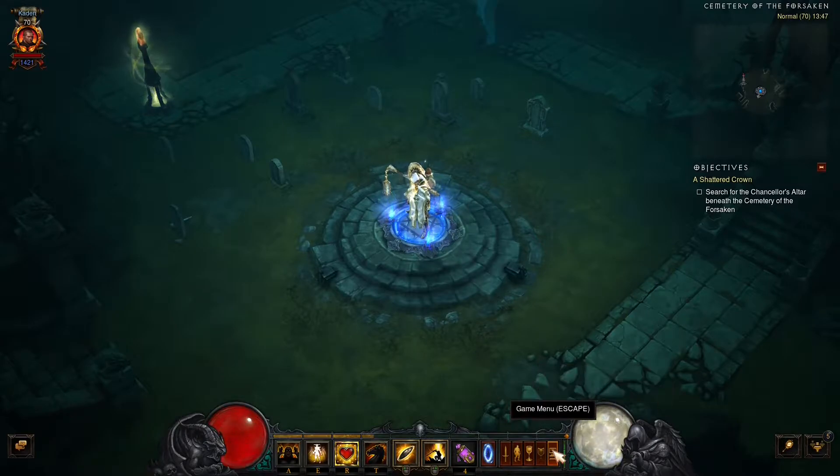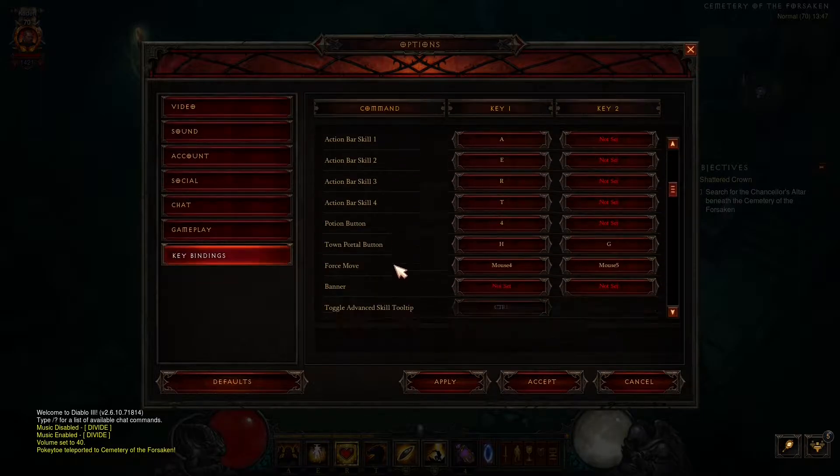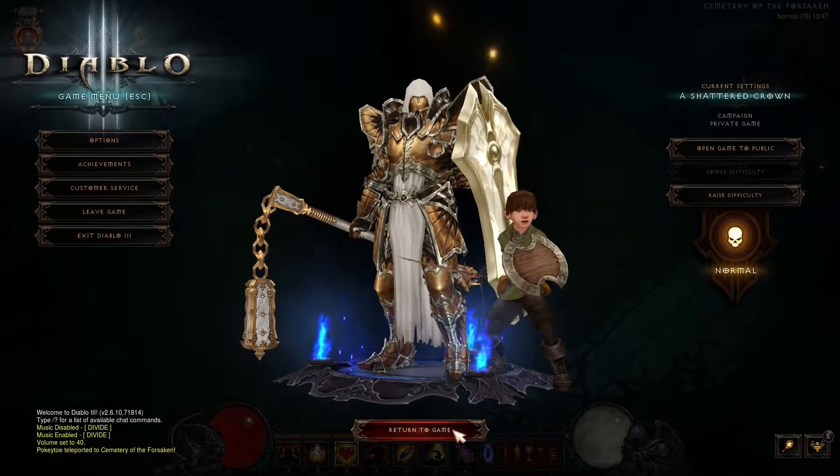For this to work, you first need to make sure that inside your sound settings you have ambient volume completely maxed. And if you prefer to play with background music on, I also recommend that you add a key binding for turning off music. If you have a headset, I recommend using that as it makes it a bit easier to hear the difference in the crypts.